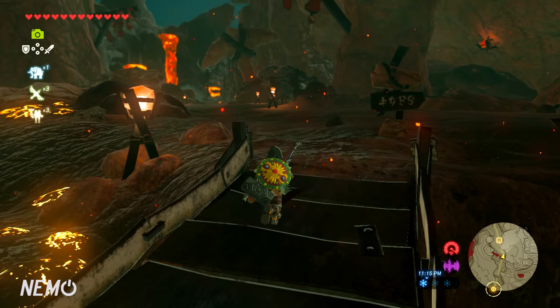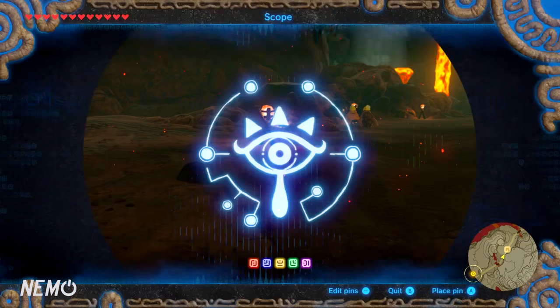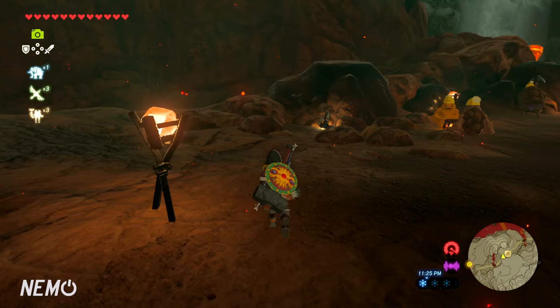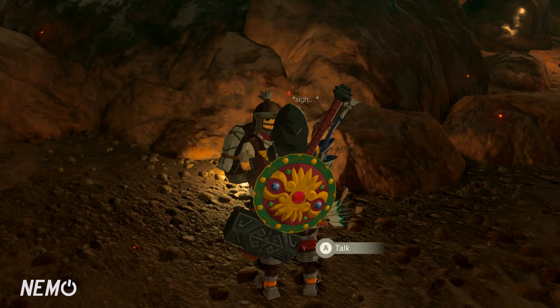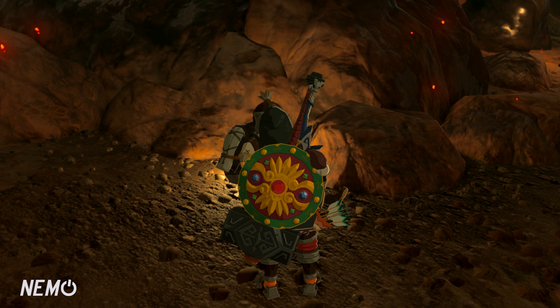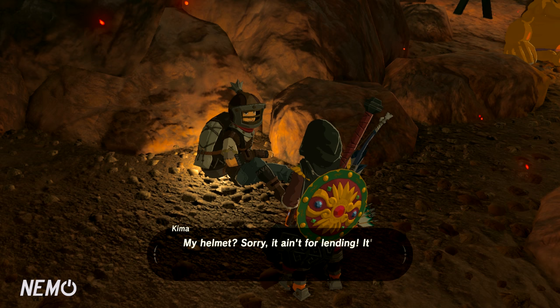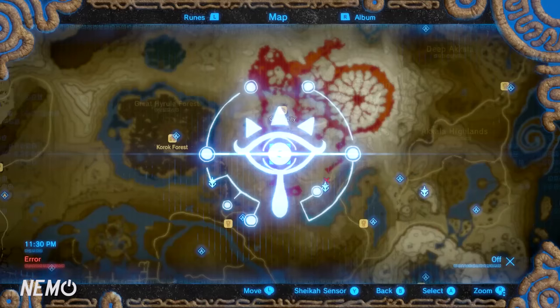Go into the Southern Mine and we'll get started on getting your free tunic — the fire-resistant tunic. Once you get there, you'll see a guy chilling and he's going to give you a quest to find and capture 10 fireproof lizards. But you already did that in a safe area, so talk to Kima, hand over your 10 lizards, and you'll get the Flame Breaker Armor as your reward.